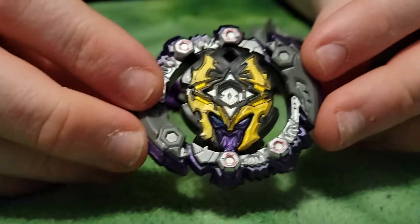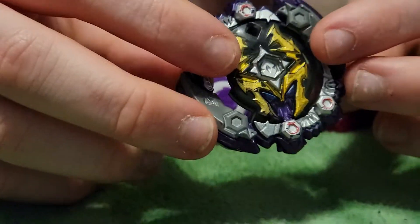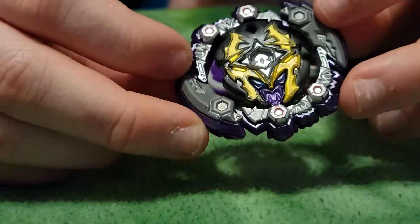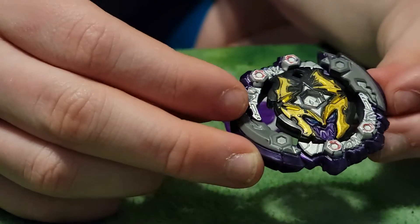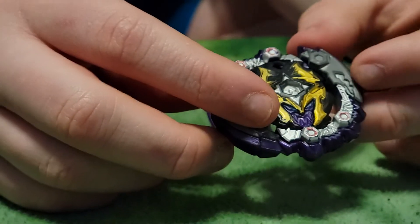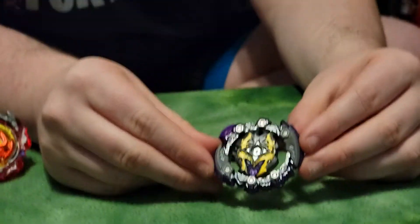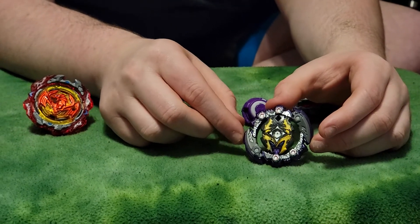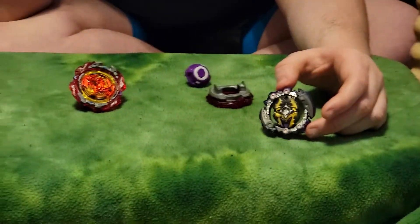Now we have Dread Hades — this bay is amazing looking. Since it's the Hasbro version, the only metal it has is on these two sides. The Karatomi version's full layer is actually multi-metal, and the little hexagons in the middle are made out of metal. Since this uses Zephyr, that part is just plastic.